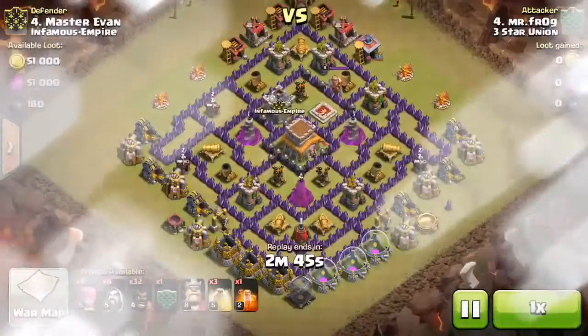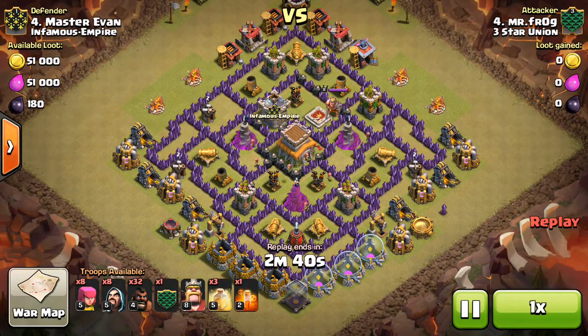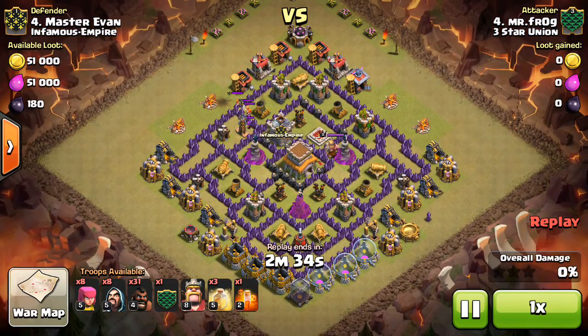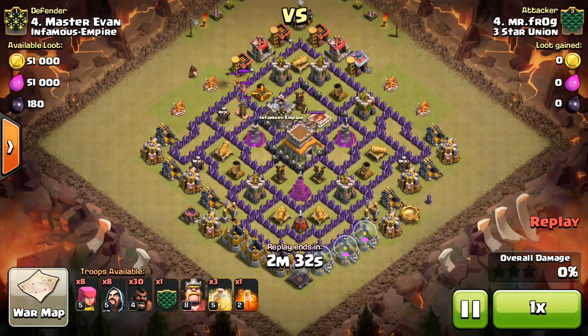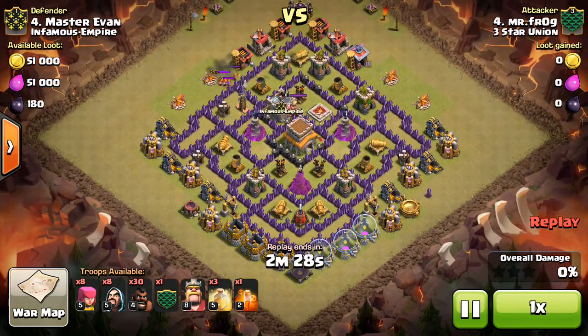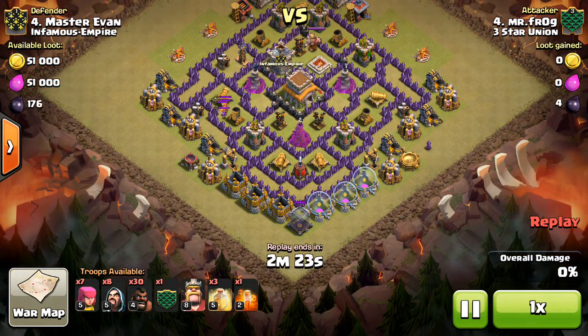Mr. Frog on number 4. A lot of times people want to use the golem-based attacks like with Valks and stuff, but if you have level 4 hogs at Town Hall 8 and you see a base like this, there's no question — you have to hog it, because they're so powerful at level 4 against Town Hall 8, especially if you know there's not many places for giant bombs or spring traps. So this is an easy base to hog.